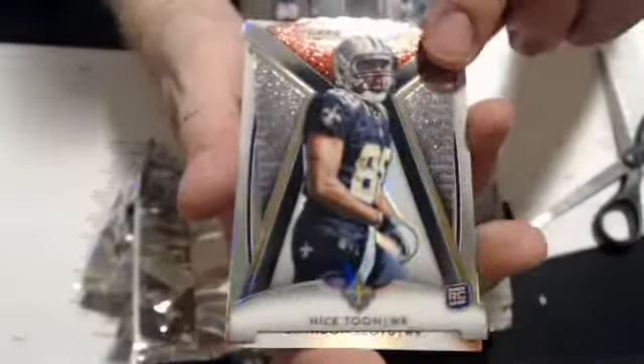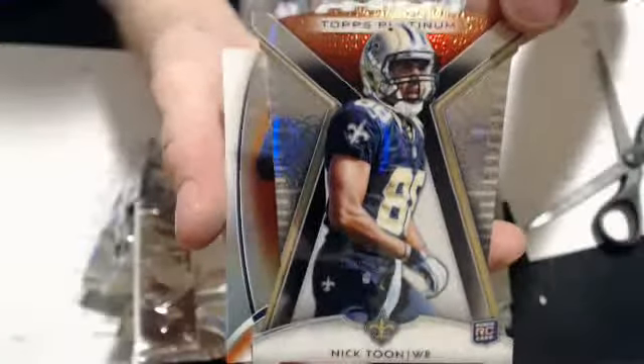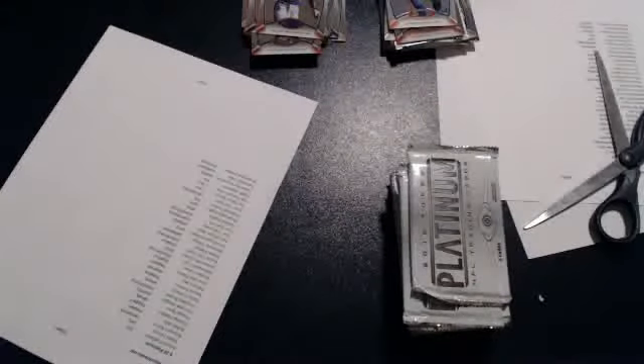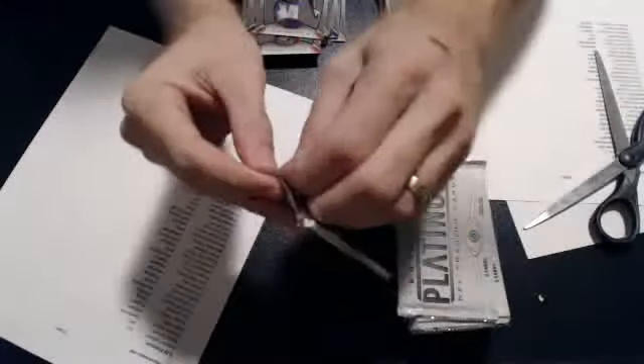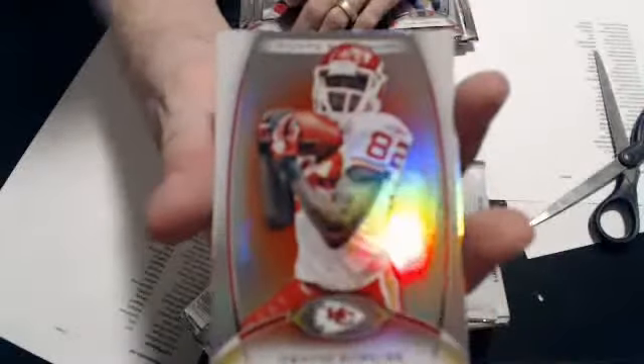Blunt Bradshaw — and you get one of these per box. We have a Nick Toon Dye Cut Rookie. We also have a Nick Toon Rookie and a Rando Rookie. Still waiting on our first hit. And a Jones Drew, Jake Locker, Cutler, and a Dwayne Bowe Ruby, and a Nanny Chris Brainy Rookie.